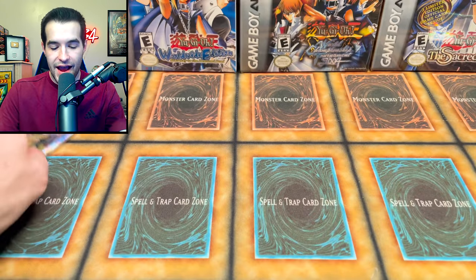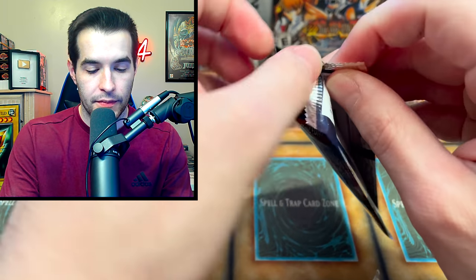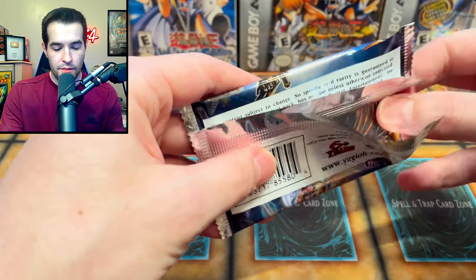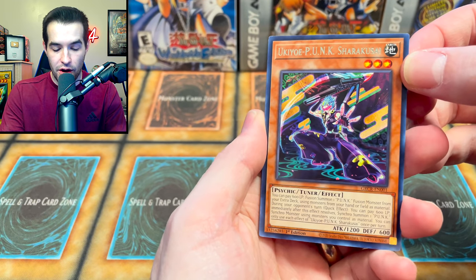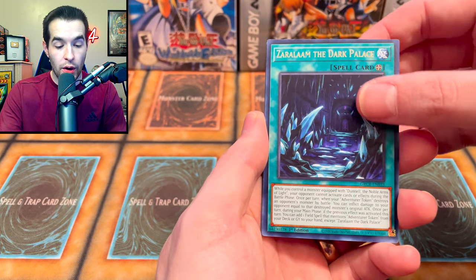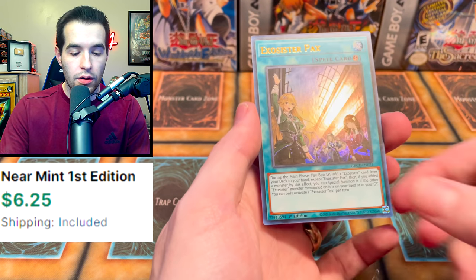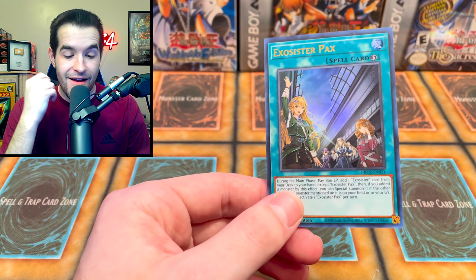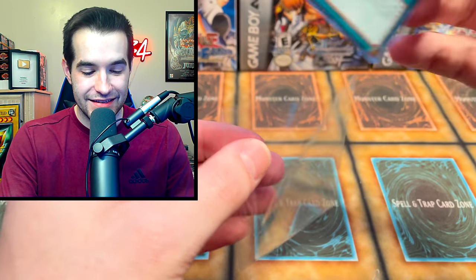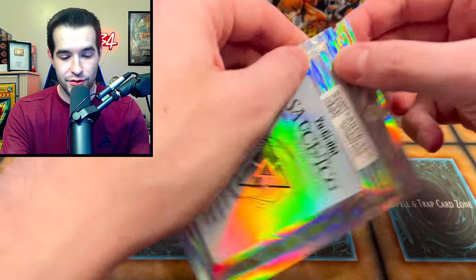Three ultras only — Ties of the Brethren. Insect or Dragonfly, very cool. And this is the final pack of the box, our last chance to redeem ourselves with a collector rare before the final mystery pack. The Punk, Zarla, Gookie, Exo Sister, Exo Beetle, Hidden Armory. Four ultras — that means there's a good chance we got another collector-rare-less case, which is horrifying.